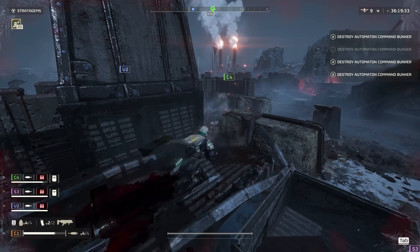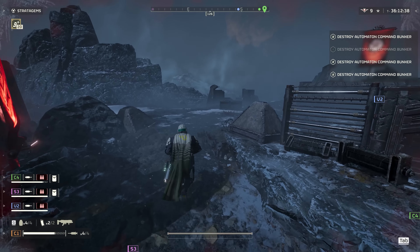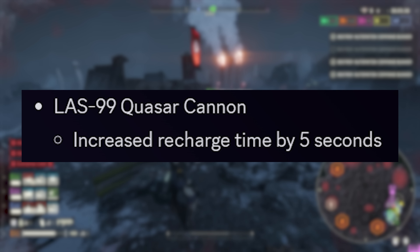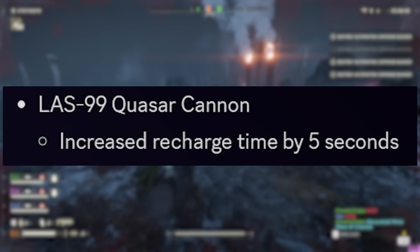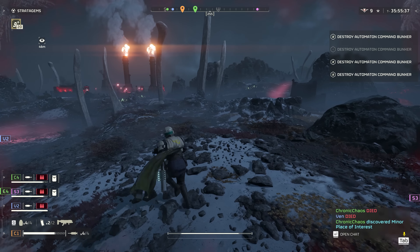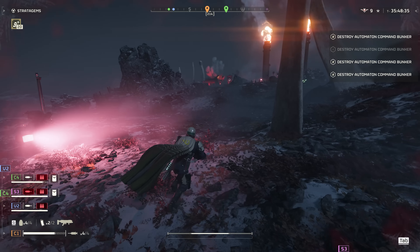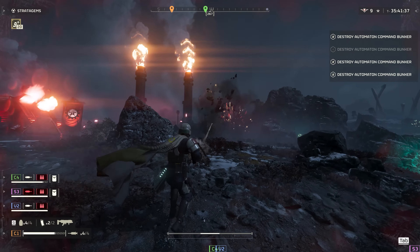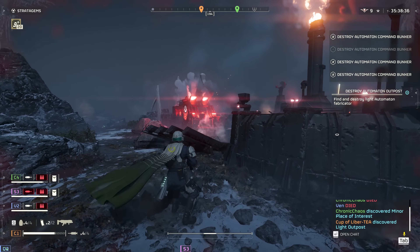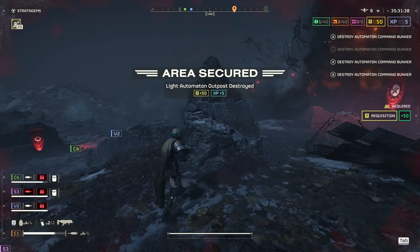I honestly don't see many players using the Crossbow — if you main the bow, let me know how you feel about these changes. Next up is a monstrous change to the Quasar Cannon — the 'Queso Cannon.' It's had its recharge time increased by a further five seconds. That is huge, especially on Hell Dive difficulty when you're being swarmed by Bile Titans. One second is critical in a situation like that, but now five seconds? I switched between the Recoilless, EATs, and the Quasar, and it might be time to invest more into those EATs.